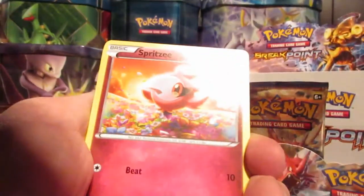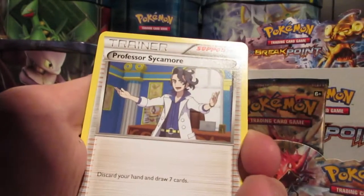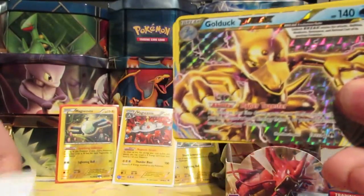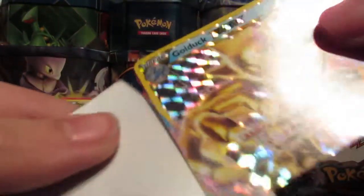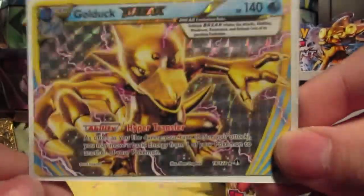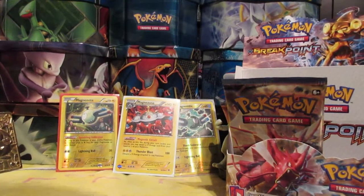Next is a Luxray Break pack art. We have: Temple, Spritzy, Drowzee, Shellder, Trubbish, Scizor Spirit Link, Gyarados Spirit Link, Professor Sycamore, Golduck Break — as I accidentally saw unfortunately — and a regular rare Pangoro. So we have two Break cards, which seems almost ridiculous. Beautiful looking card.